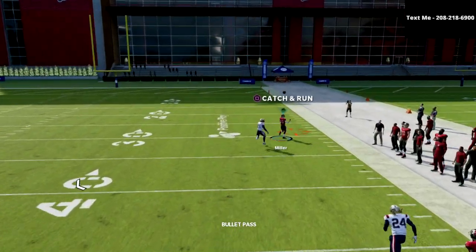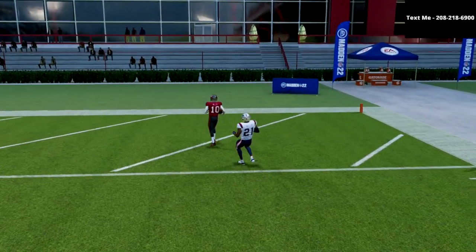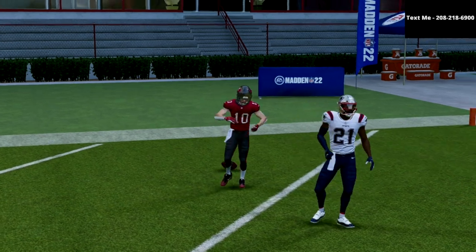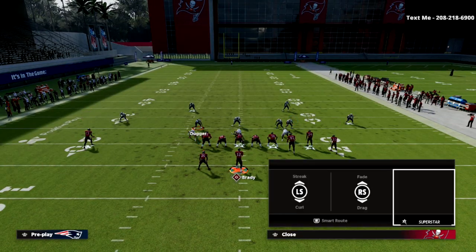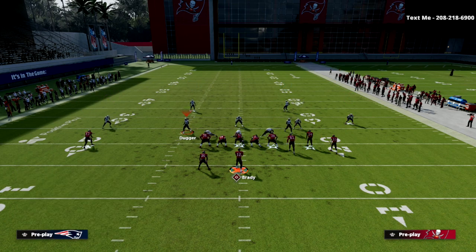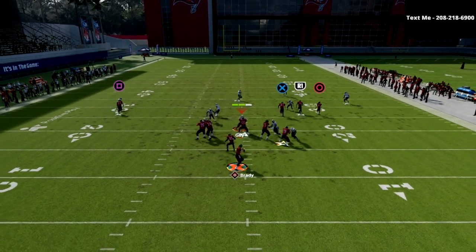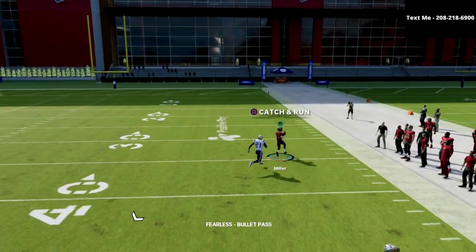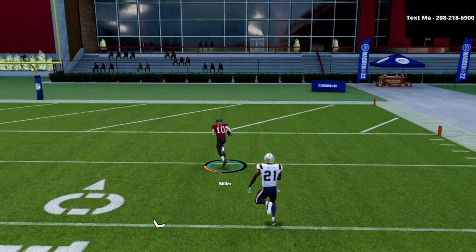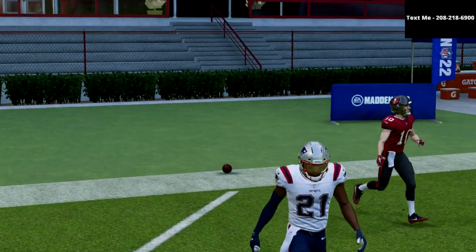What you're going to see is the safety will take a pretty big step to the inside. As soon as he does that it's basically a false inside step, which puts him a step behind the fade. You're able to hit this over the top very consistently against match whenever they deep half. You're also able to hit this consistently if they're running some type of Cover Two defense, which is another popular meta. The safety takes a big step inside, I throw the ball outside, and as you can see I'm able to do a quick swerve catch and burn this coverage.